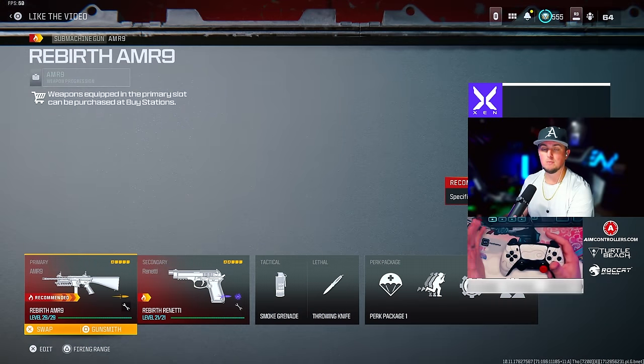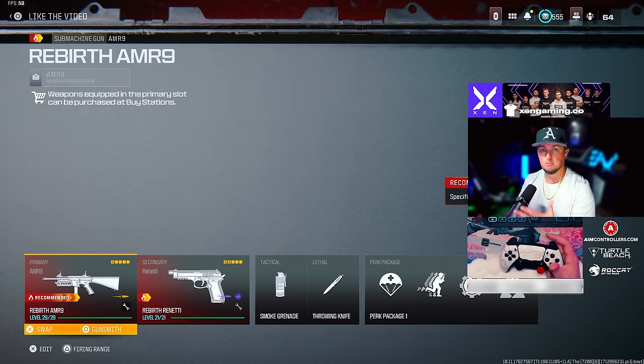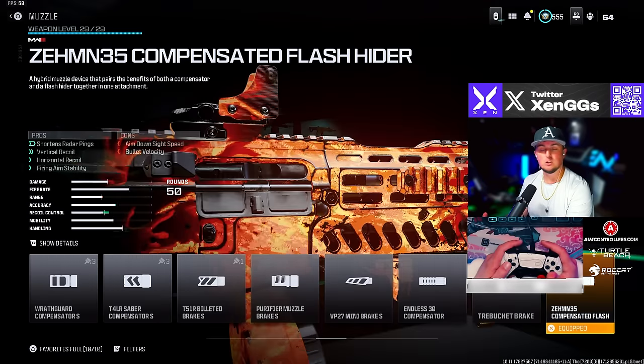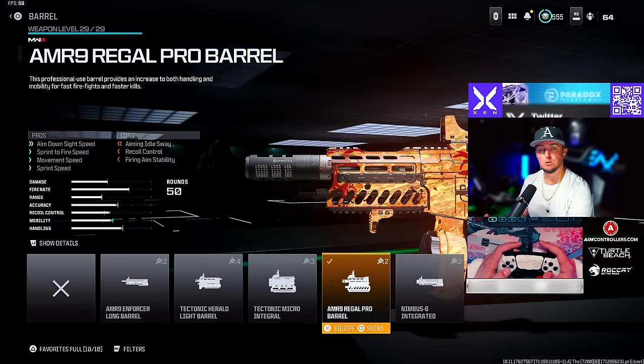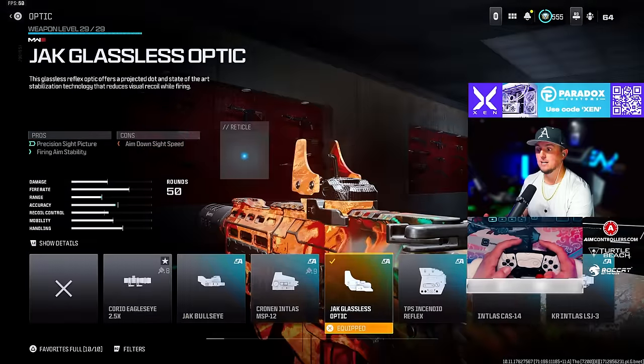Next we have the AMR 9 and the Renetti, which was recently nerfed — it is still in the top 10 meta but did fall down quite a bit. For the AMR 9, go with the Zimma 35 Compensated Flash muzzle, the Regal Pro barrel, the XRK Handstop underbarrel, the 50 round mag, and the Jack Glassless optic.